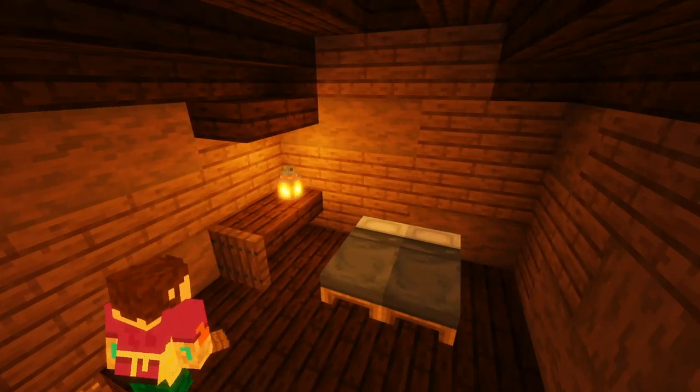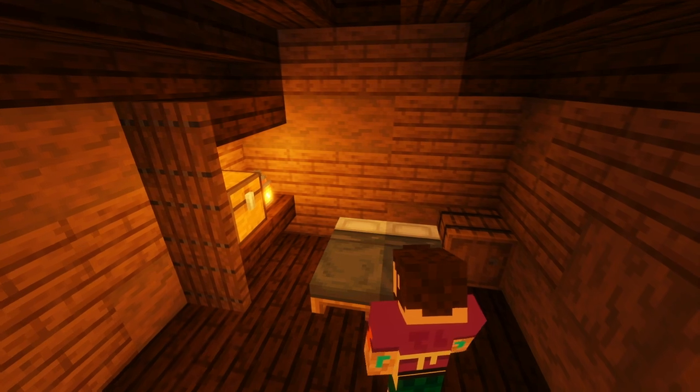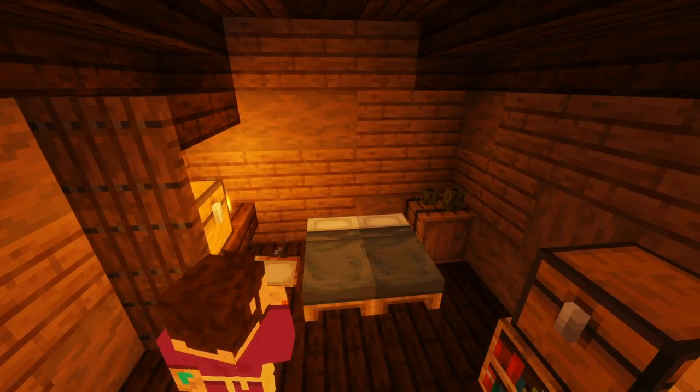Now upstairs we're going to create a small living area for our undertaker, just by adding a double bed, some shelving, some bookcases, and some nice lanterns. And I think you'll agree, apart from the fact that he keeps dead bodies just under the floor of his bedroom, it looks quite cozy.